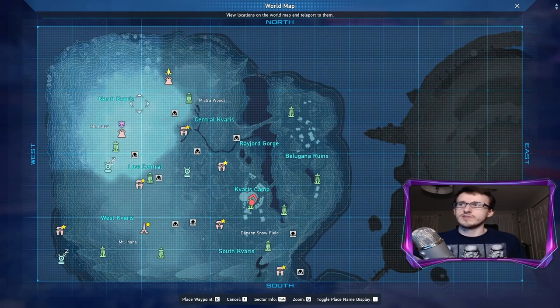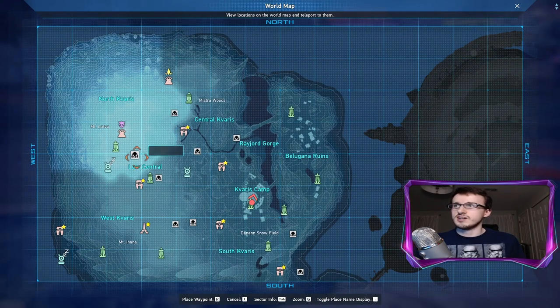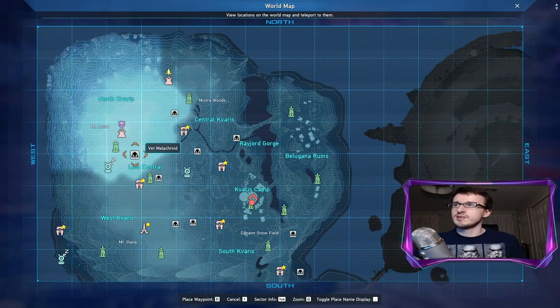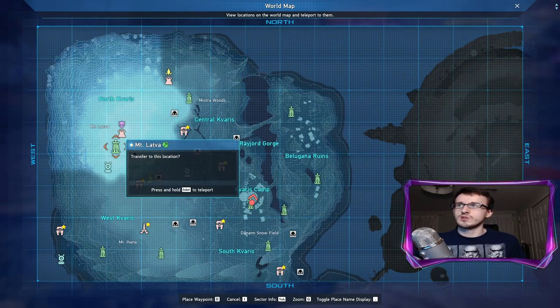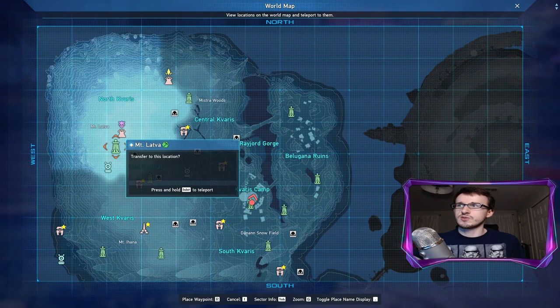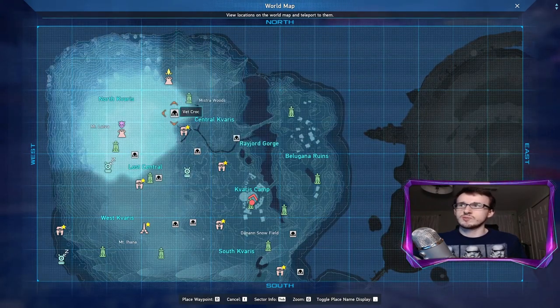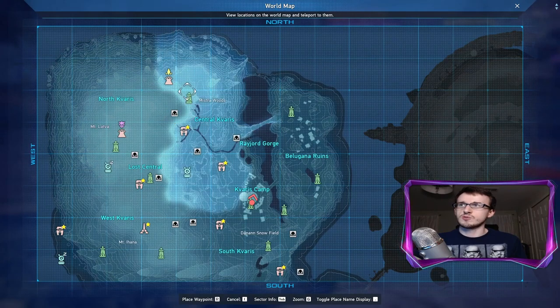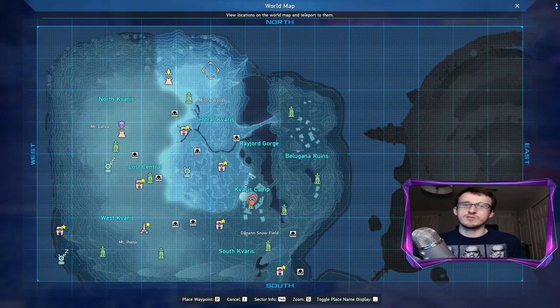Then we have North Kaveris, which has the veteran Malachroid and the veteran Crocodilus. The Malachroid is very easy to kill and is right next to the Ryuker up here. The Crocodilus actually has a boss soul, but with the Ryuker in North Kaveris, it's way over here. You could use the Mr. Woods Ryuker to go up to the Crocodilus, but you can't use the room transfer properly from that one as these are two different regions.